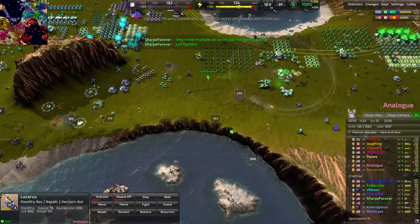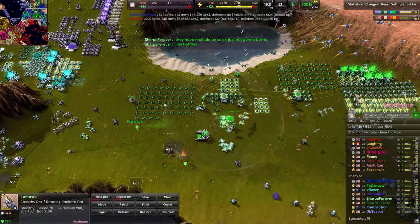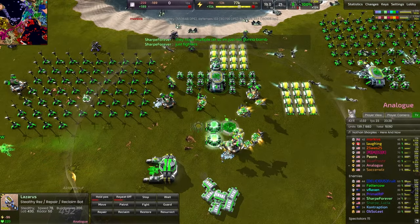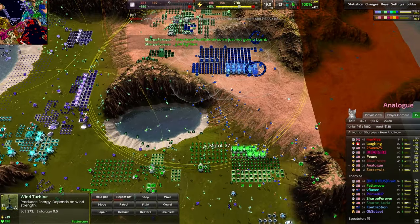This Black Hydra is shelling from long distance, trying to penetrate the bubble shields of Fatter Cow, who is putting up another one — got two already. I think with two you can hold off a single Black Hydra, but not a bad idea to go for three just in case. You never know.